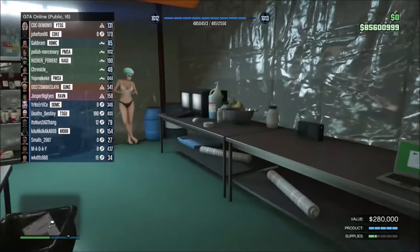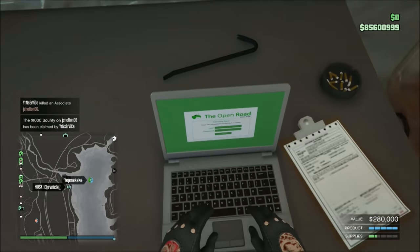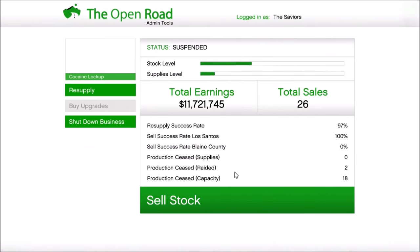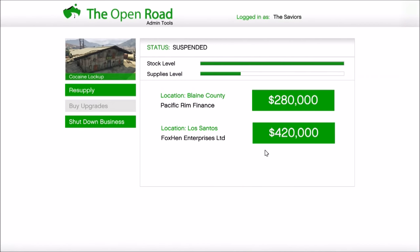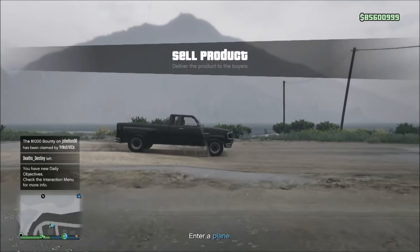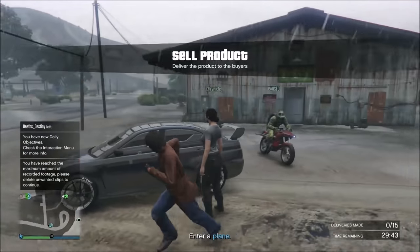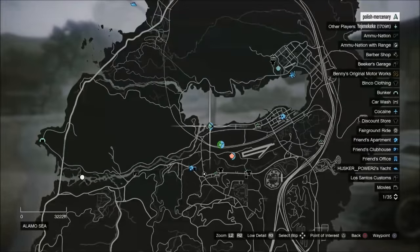I was going to make this guide on how to sell in a public session and how to get away clean like I always do, because I haven't had an incident where I lost product in a long time. The reason you want to sell in public sessions is because you get a 1% bonus per player that's in the lobby. In this case, the cocaine I'm selling is $420,000, so that's a $4,200 bonus per player. If you sell in a decently populated lobby, you can make around 100 to 120 grand bonus.